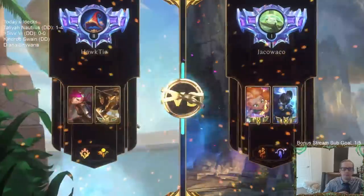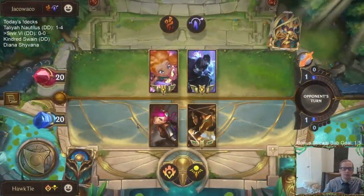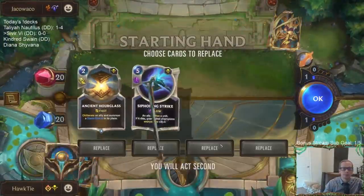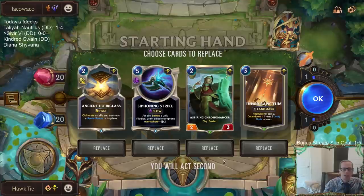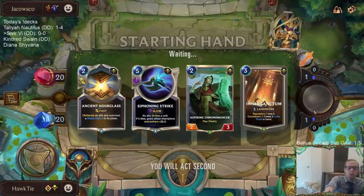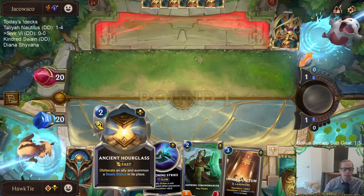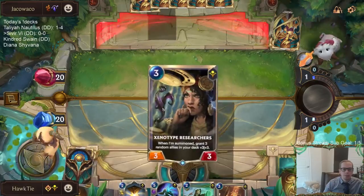We've got a really good hand against Zoe/Aphelios. I like all these cards individually so I'm going to keep them. We don't have our champions but we have a Chronomancer that can predict to look for one, the Inner Sanctum to buff up the champion, the hourglass to save it, and Siphoning Strike for removal.